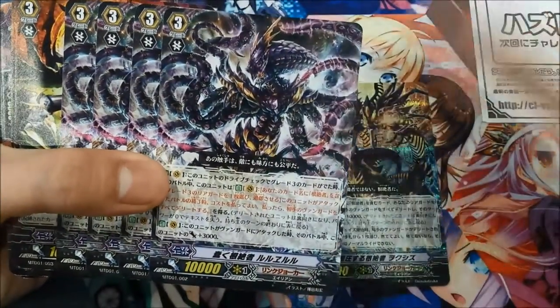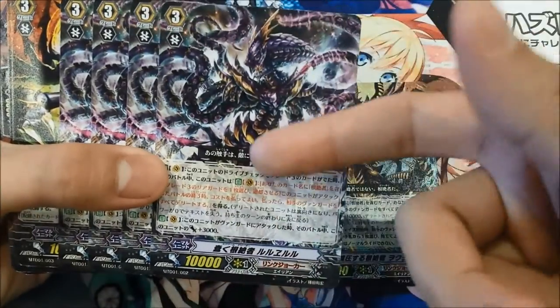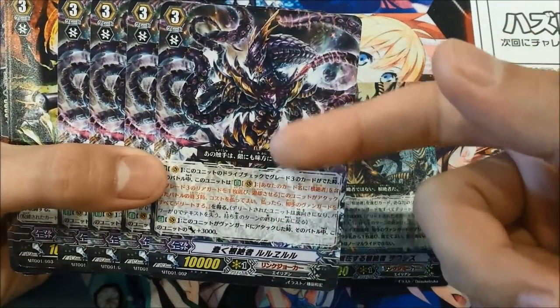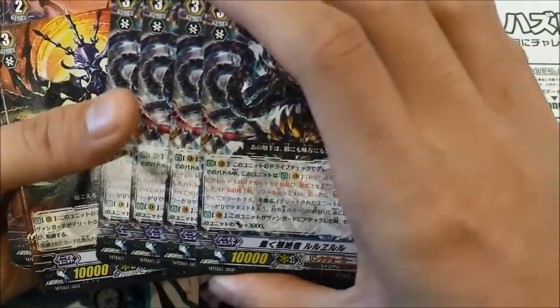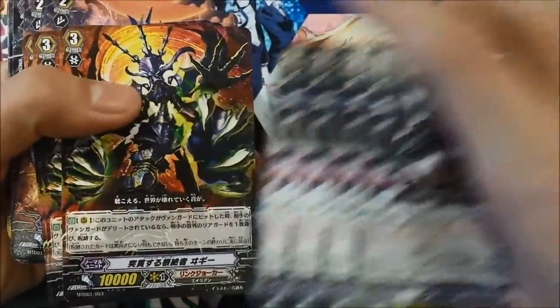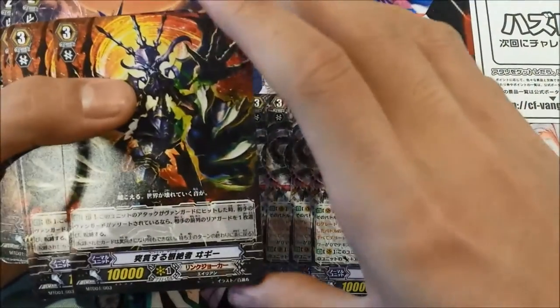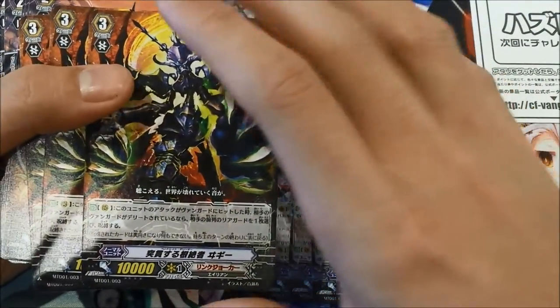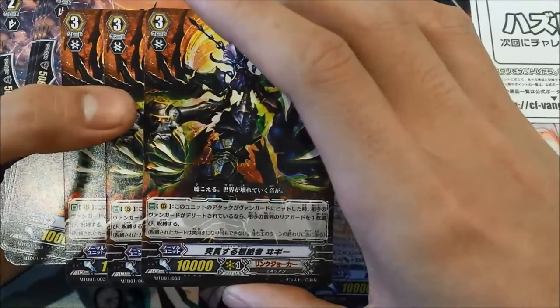We got four grade threes. This one's the other good one — I think if you drive check a grade three, you can delete your opponent's vanguard. It's a fun card to play with. This other one, I think when your vanguard is deleted you can lock something — I think it combos really well with this card if I'm correct.